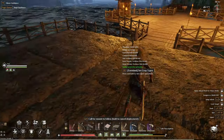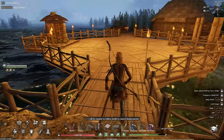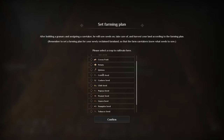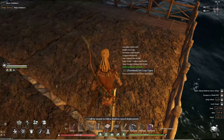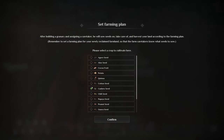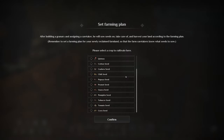So we have these four farmlands set down. The four seeds we're going to want to plant for mid game and early game: we're going to want quinoa in one of them, cotton seeds, cashew seeds for your cooking oil, and tobacco seeds.